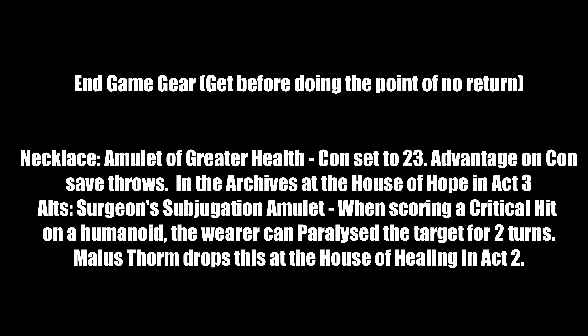For necklaces in end-game: Amulet of Greater Health — sets Constitution to 23 and gives advantage on Constitution saving throws. That's a huge amount of hit points for this build. Found in the Archives at the House of Hope in Act 3. While you're there, also steal the Gauntlets of Hill Giant Strength for Lae'zel, Karlach, or any Strength-based party member. Good alternative: Surgeon's Subjugation Amulet — on a critical hit against a humanoid, paralyze the target for two rounds. Dropped by Malus Thorm at the House of Healing in Act 2. You can kill him or have Shadowheart talk him into killing himself.